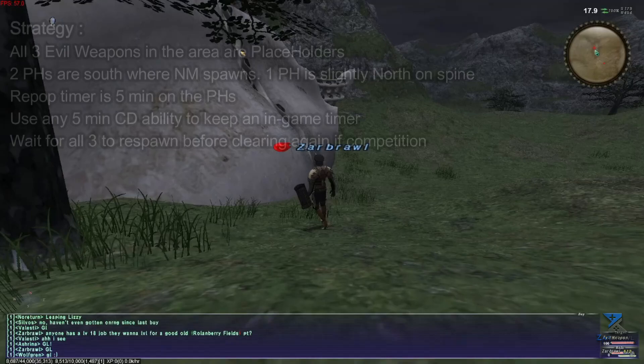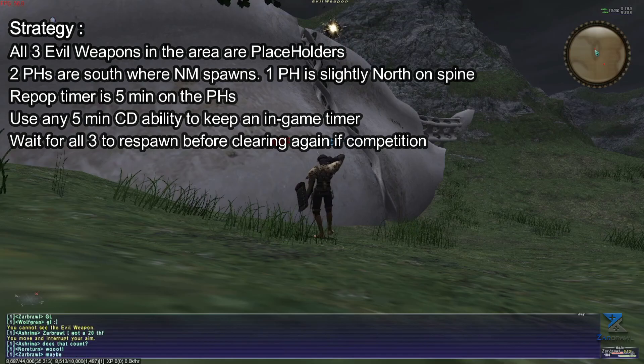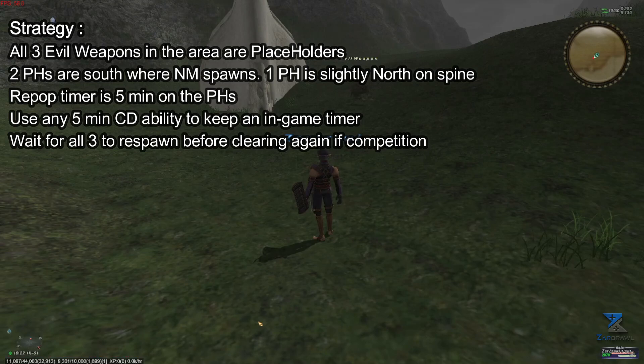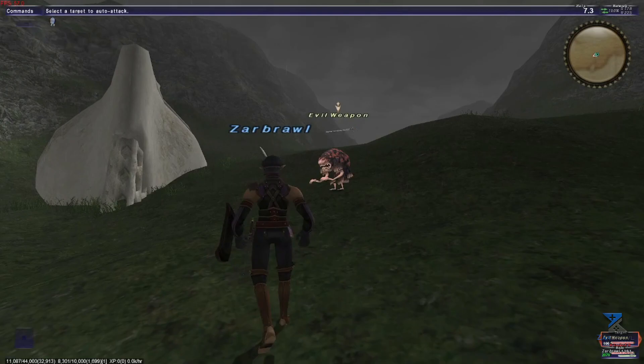Eldritch Edge is a bit trickier to camp than Blighting Bran, as he has three placeholders instead of just the one. To make things even more annoying, one of the placeholders is slightly north on top of another spine-looking area. This means you need to keep moving between the two camps and kill all three evil weapons, as any of them can make the NM spawn. The notorious monster itself seems to always spawn on the southern side at least. The repop timer is also 5 minutes on the weapons, so try to put a timer once the first weapon is down.